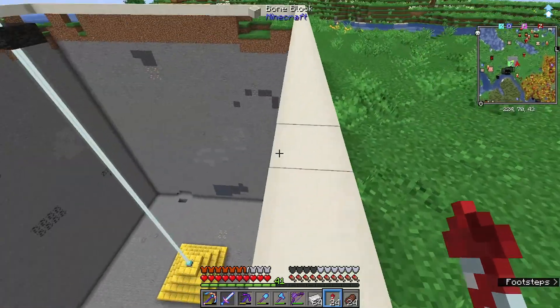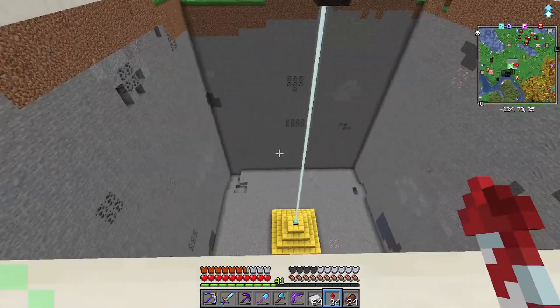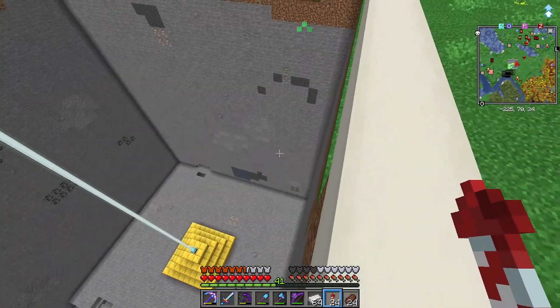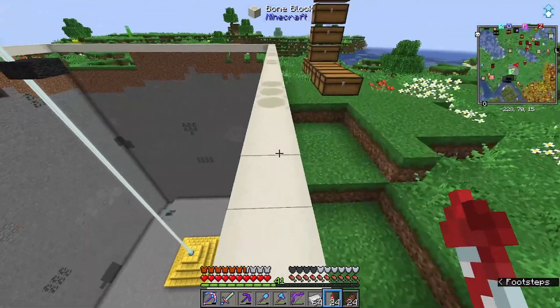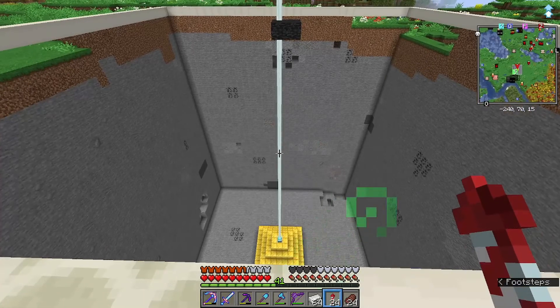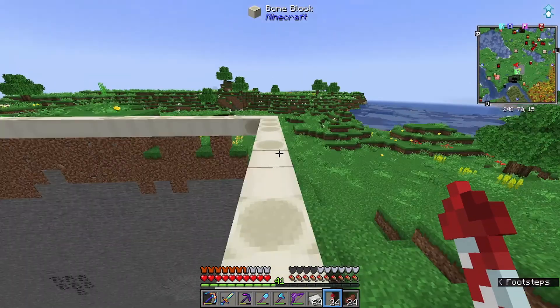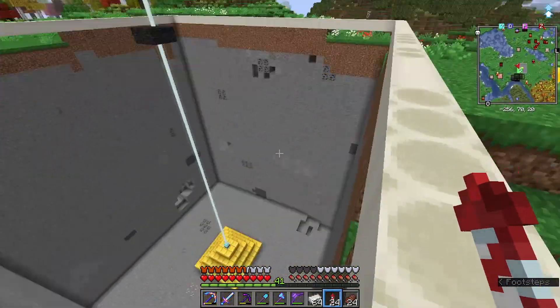I've already done all the math on it. It should work out just fine — they shouldn't interact with each other. It's going to be a little bit weird because they're all going to be turned 90-degree angles from each other, but it'll work. We're just taking the standard known villager iron farm idea and doing it four times.